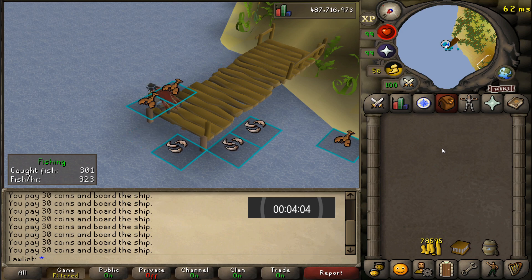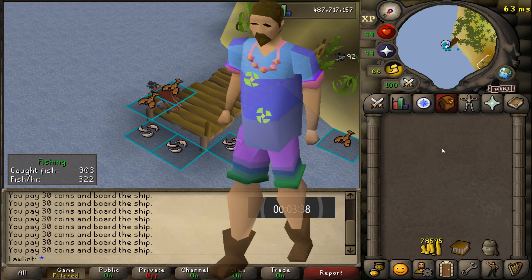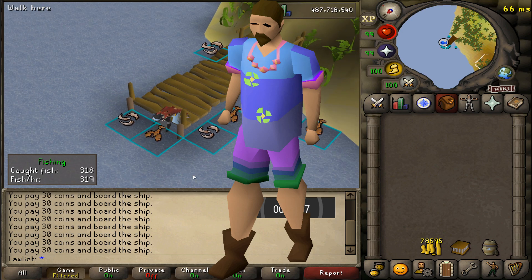And one more thing before we go — I just want to point out that Zambo has possibly one of the best fashion scapes that I've ever seen in Runescape. I'm just trying to figure out where I can get his outfit from. This guy owns his own bar on an island and he's basically just living his best life. Not to mention he has a pretty sweet pink Berserker necklace.